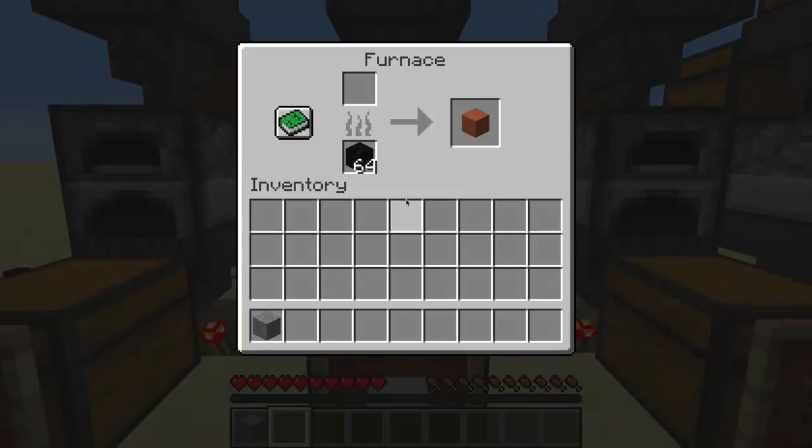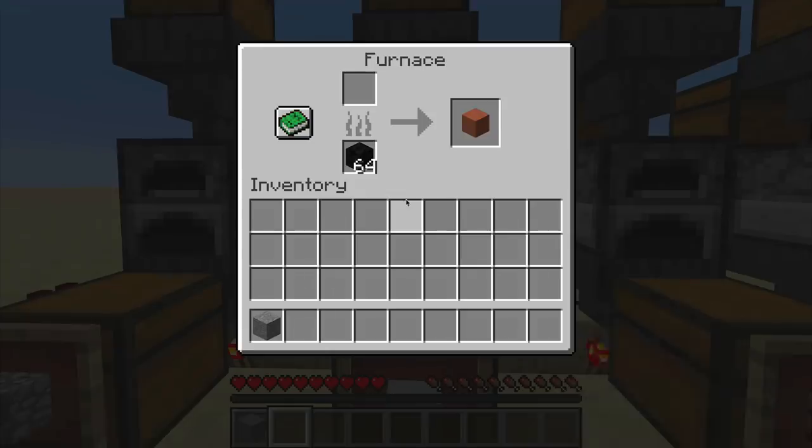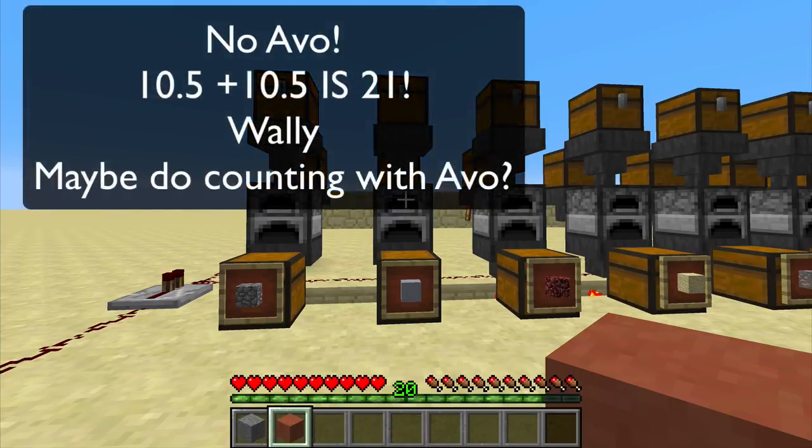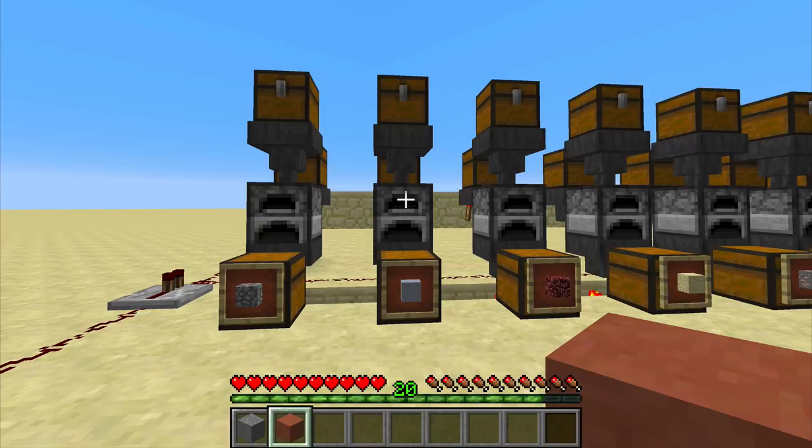Next one we're going to do is clay, and we've got our terracotta in here. We're completely down to zero again. Let's see what we get. We get nearly 21 levels for that — so that is more than double. That's actually quite exciting, isn't it? Twenty-one and about three-quarter levels.